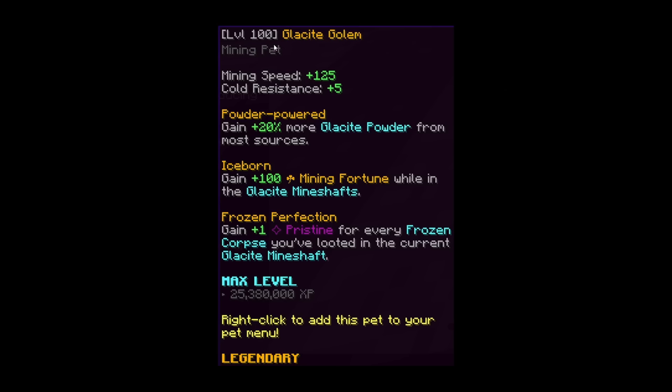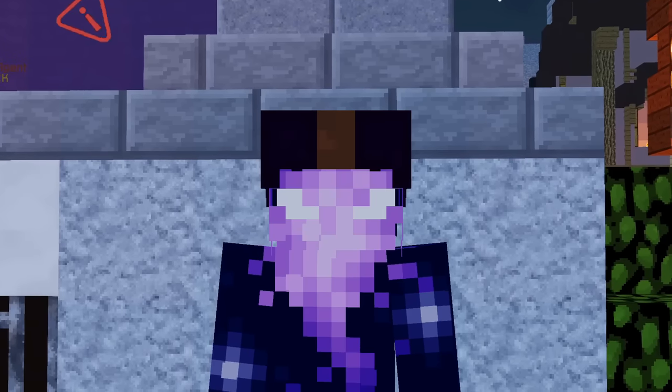Let's take a look at the stats. At level 100 Legendary, it gives us 125 Mining Speed, 5 Cold Resistance. The Powder Powdered ability means you gain plus 20% more Glaciate Powder from most sources. Iceborne means you gain plus 100 Mining Fortune while in the Glaciate Mineshafts. Frozen Perfection: gain plus 1 Pristine for every frozen corpse you've looted in the current Glaciate Mineshaft. Pretty cool — seems like a really nice pet.